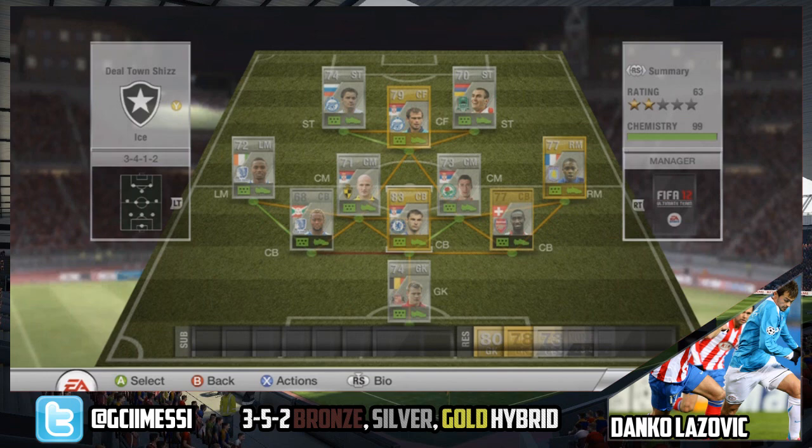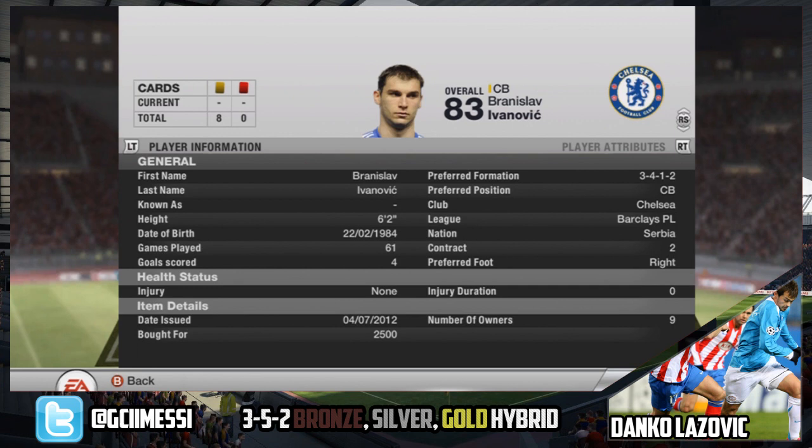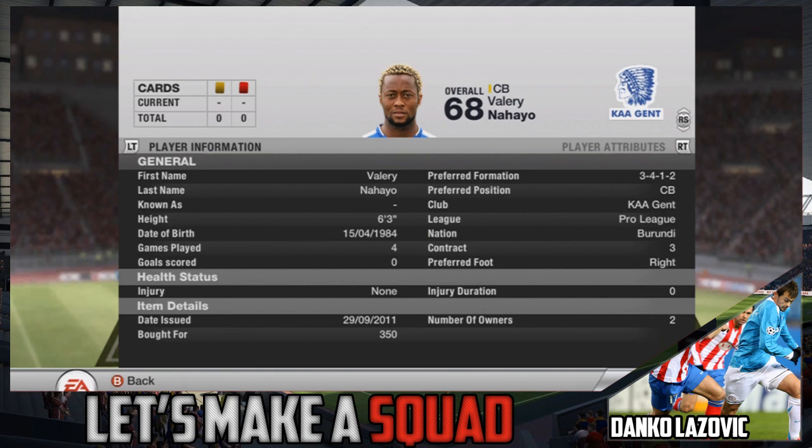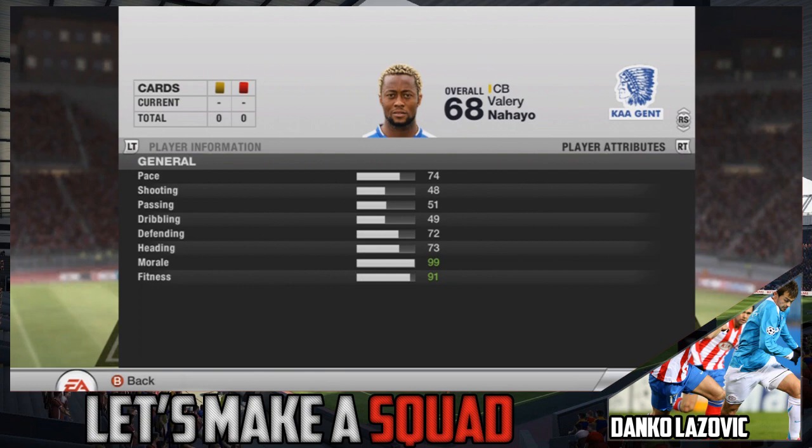Then we've got Ivanovic of Chelsea, 2,500 coins — I think that's because he's informed this week. He is 6'2 with 69 pace, so he's quite lacking on that. But FIFA really shouldn't be about how fast a defender is; it should mainly be about defending and heading stats, which he has good stats on: 83 and 82 respectively. The last defender is Valerio Nihayo of KAA Ghent in the Pro League, 3,350 coins. He's 6'3 with 74 pace, 72 defending and 73 heading — a pretty good defender, and when I've used him he's been pretty solid.